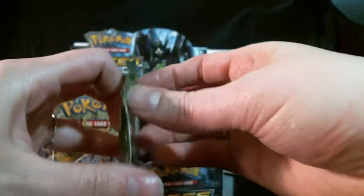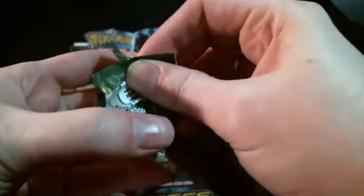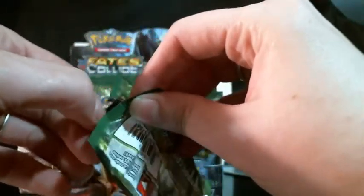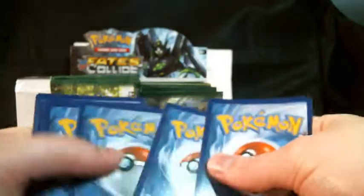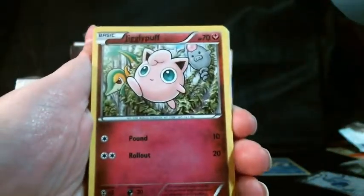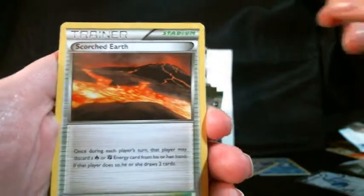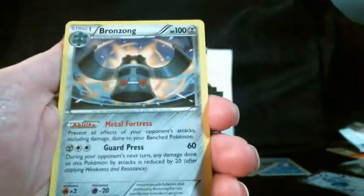We have a Delphox Break pack — can I save it? Come on... I think I got this one. So I just need one more now, which is the Lugia. This pack starts with a Jigglypuff, Snivy, Deerling, Carbink, Riolu, Scorched Earth, Duosion, and Kangaskhan. Carbink is our reverse, which is a rare, and our actual rare is a Bronzong.